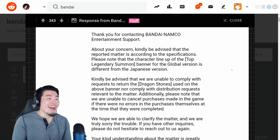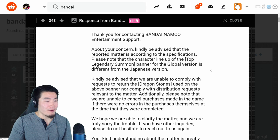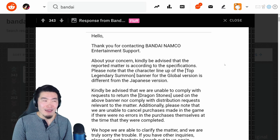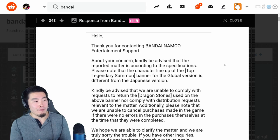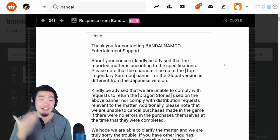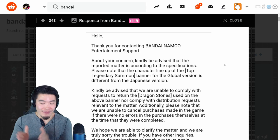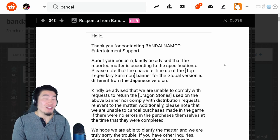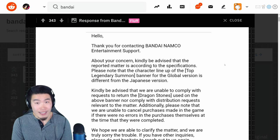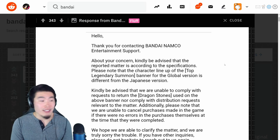No crap. Obviously, kindly be advised that we are unable to comply with requests to return the dragon stones. So I think they also asked Bandai to return the stones and add Broly to the banner. Basically Bandai is saying there is no mistake — everything that happened, the banner, the fact that Tech Broly's not there, was according to our plans. We intended to do that. Even though it may seem like a mistake, even though it makes zero sense for us to do that, we intended to do it.